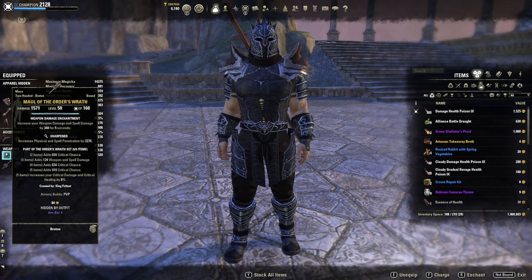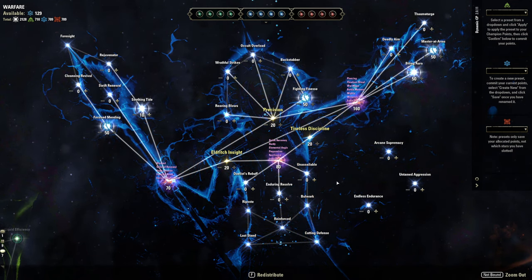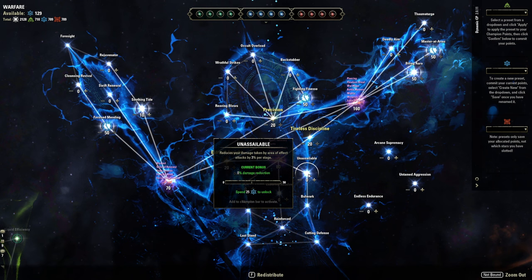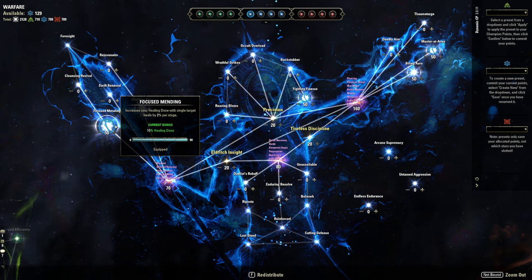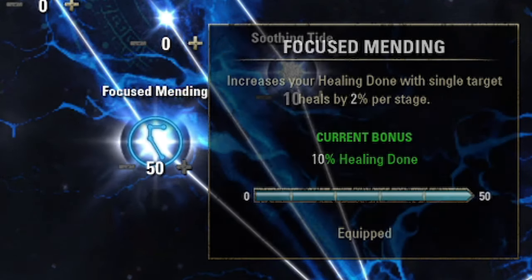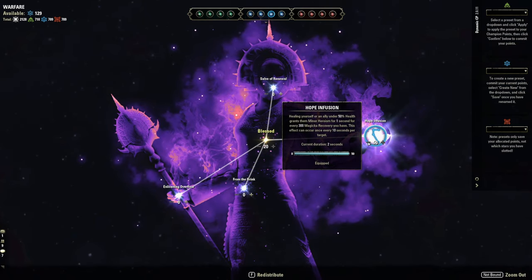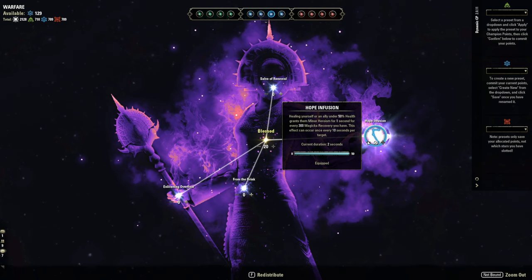I experimented with poisons but prefer the weapon damage enchant on the front bar instead of escapist's poison, though you could always go that route especially without a stun. For champion points in the blue tree — damage reduction CPs have been nerfed, so I no longer spec into that heavily. I spec into single target healing for a 10% boost. Another big-brain pick is Hope Infusion: when you're under 50% health, you grant Minor Heroism for one second for every 300 magicka recovery — and I have over 2,000 magicka recovery.